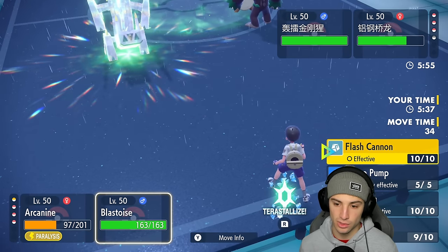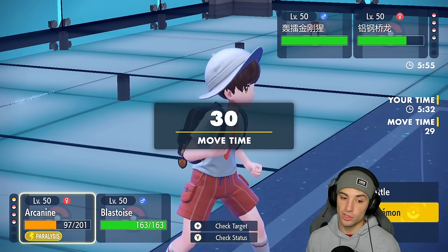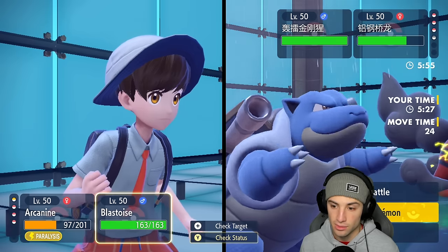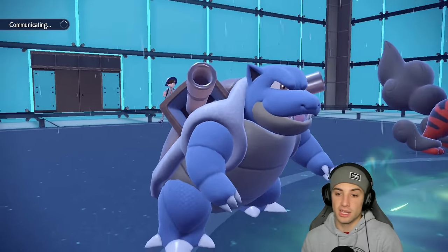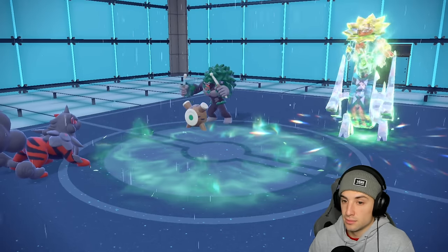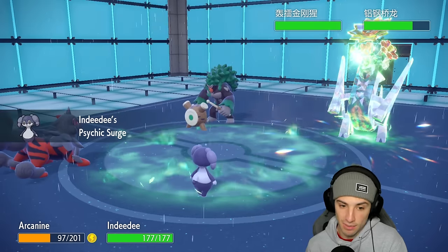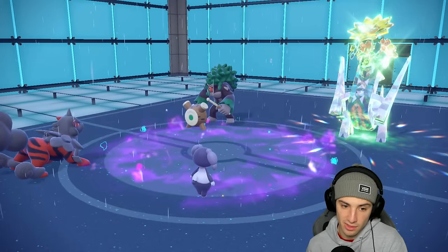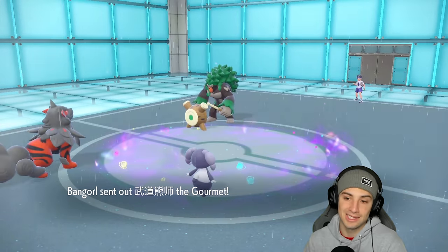I'm going to hard swap Blastoise out and hard swap Arcanine into Flutter Mane just in case Body Press wants to stay in effect. Double swap is going to come out here — if they want to hard swap Arch Ludon they can. I think they might, but if not it dies to Parting Shot. That just seemed like a perfect time to use it. I'm going to change that terrain — 'yo, that's enough of that terrain' — and he's just going to withdraw Arch Ludon so we get rid of all those Stamina boosts.